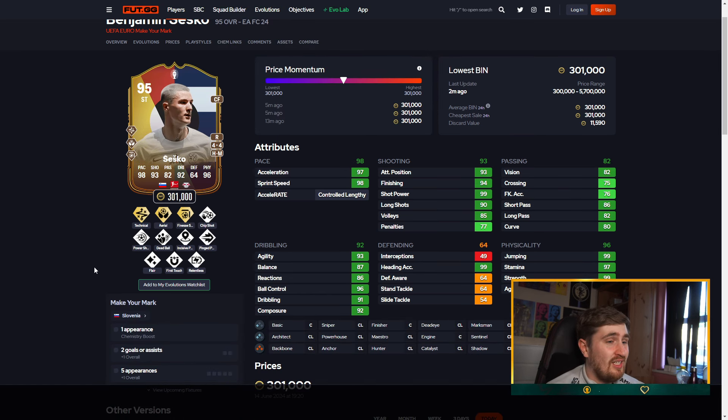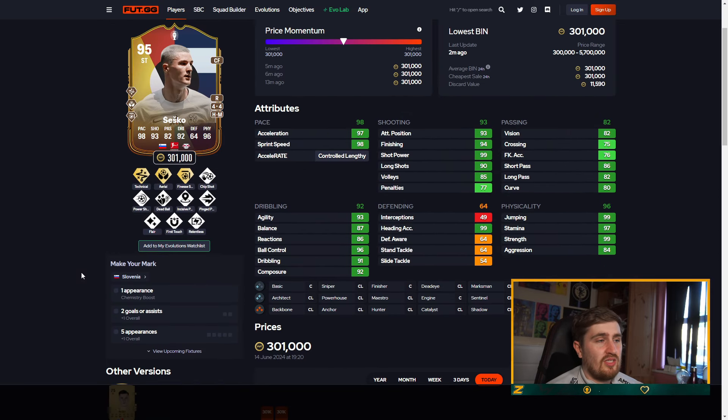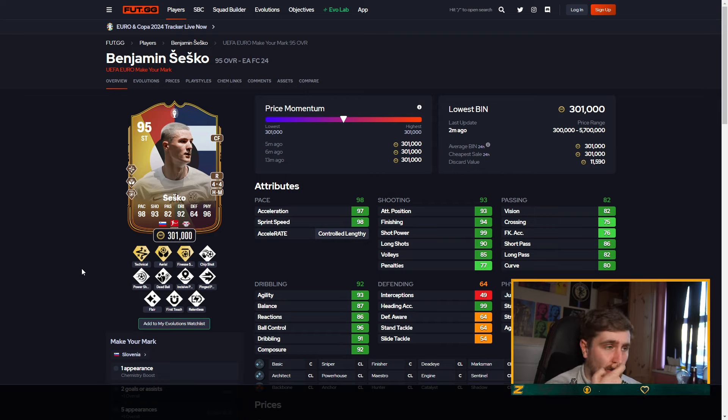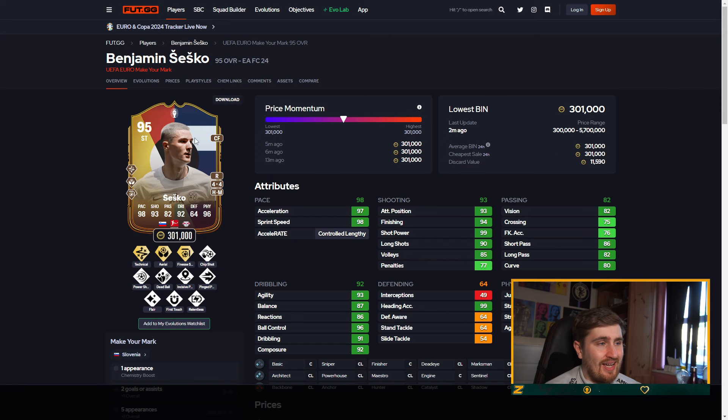Benjamin Sesko — I'd like to see them give him a five-star weak foot. He's a very popular player in world football right now, linked to a lot of top clubs. I know he signed a new deal with Leipzig, but would have been cool to see him get a five-star weak foot — if he had, this card honestly could have cost a lot. Aerial though — six foot four, Aerial and Jumping Heading's great, Finesse, Technical. He is going to go high A tier for me. At six foot four with Aerial he's going to get loads of goals from corners, and he's got Finesse as well.